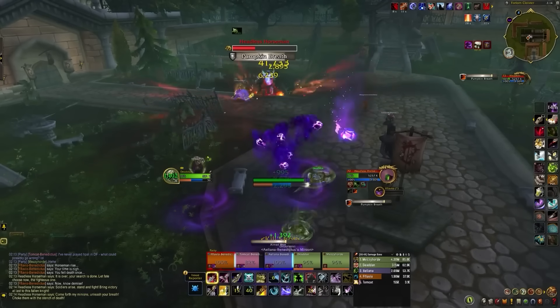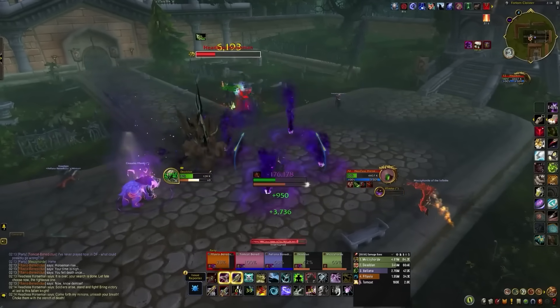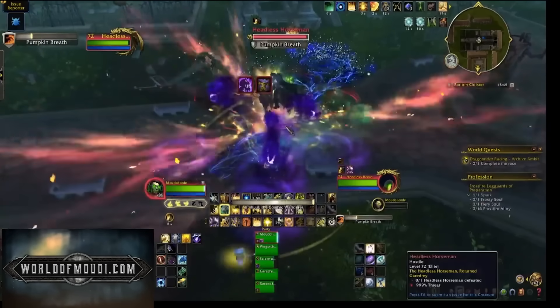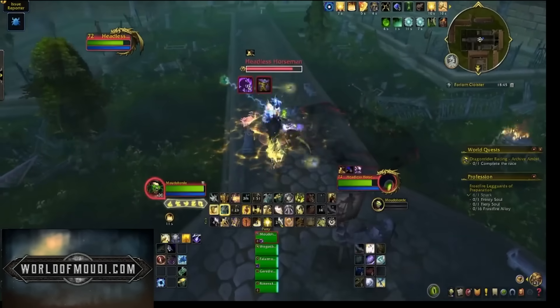I'd go as far as to suggest that you activate hard mode and then spend time only avoiding mechanics that'll get you killed, while the rest of the team — who hopefully isn't doing this on hard mode — just smashes the boss. If you've got friends to coordinate with, even better. I don't imagine this to feel like cutting-edge content, so just try to have fun.